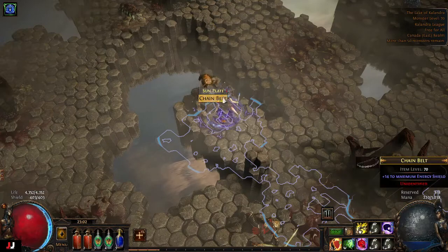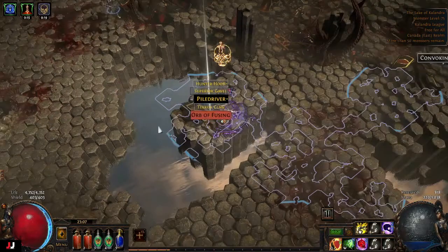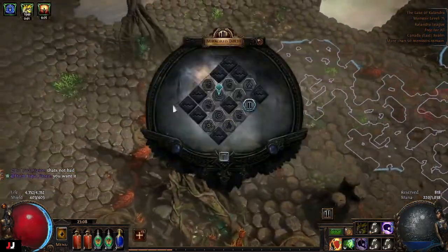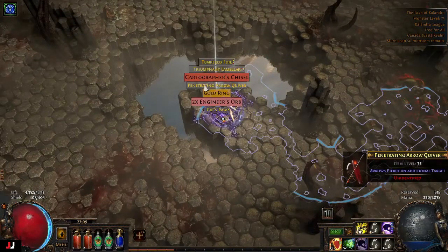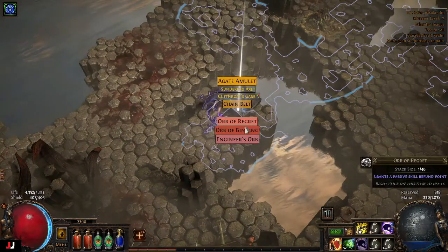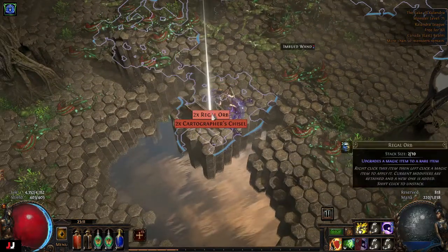Random chest — regal alchemy. Random chest — fusing. Currency — two chance orbs and a couple alchemies. Random chest — ker-pow, great loot. Random chest — scour, regret, binding. Currency chest — lots of stuff but it's mostly garbage.